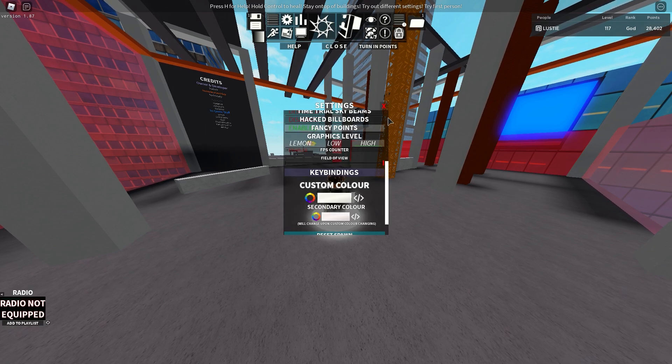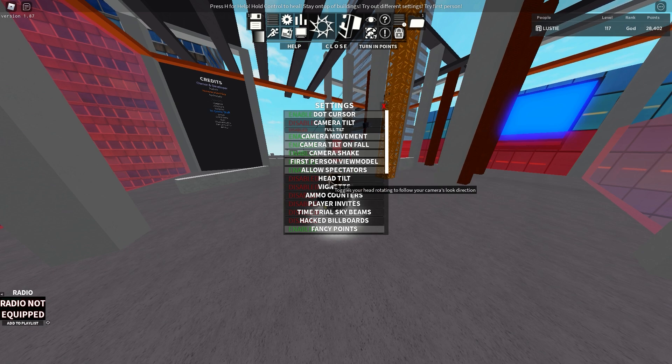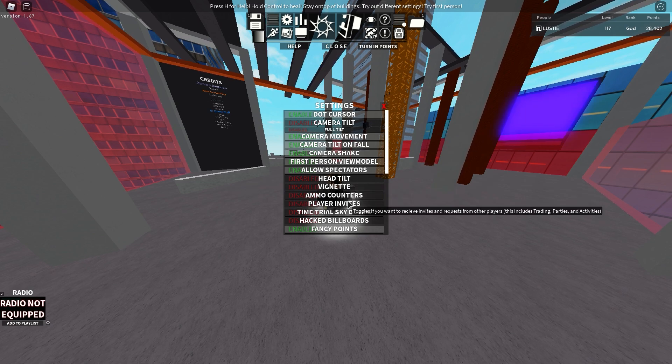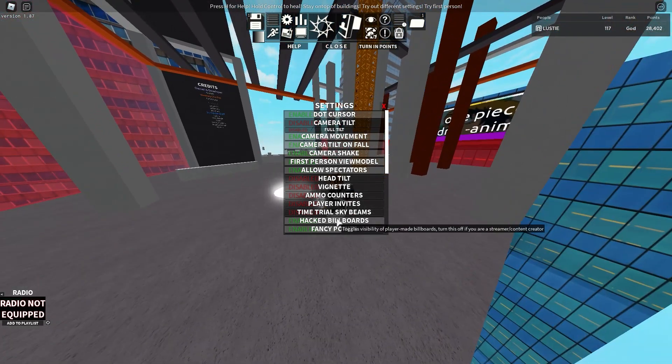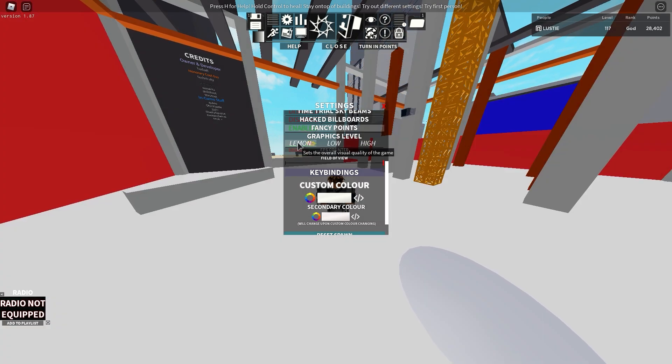In Roblox Parkour, click Settings and you'll get a lot of options. Camera tilt on fall and camera shake can affect FPS since they cause a lot of movement on screen — you can disable them if you want. VFX: 100 — disable it. Ammo features: disable with small icons being way better. Play Invites are bad because they pop up extra GUI on your screen which hurts FPS. Thumb trails, sky beams, and hack billboards — all of these create extra visual elements that are bad for FPS, so disable them all.